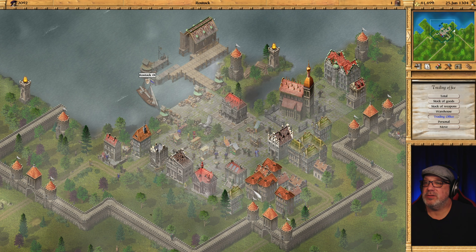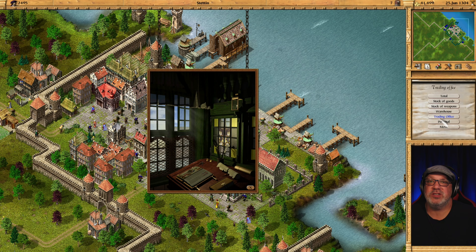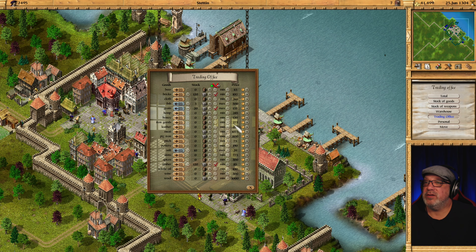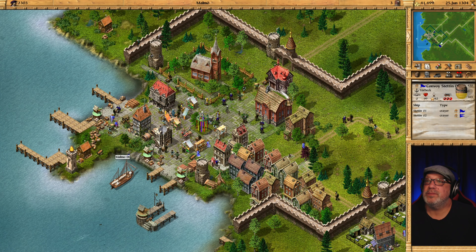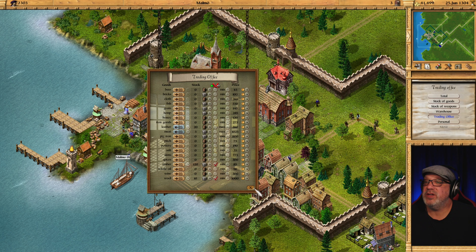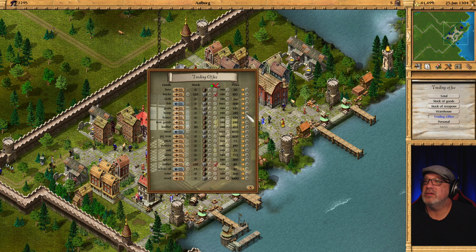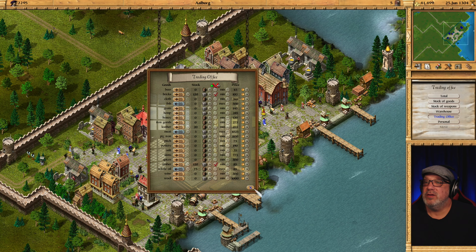Let's go around and change all the prices for this right now. Give them a deal since now we are making our own - we can lower the price and try to get rid of as much as we can. I want to sell all of our stuff, I don't want to hold on to anything. Setting iron goods at $275 and beer at $45 across the board. Perfect.